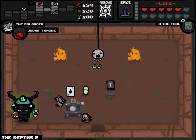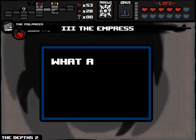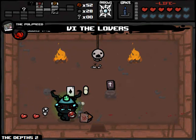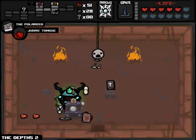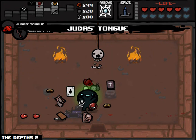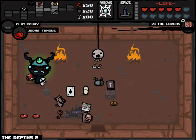What happens if we double the Empress? We probably do unbelievable damage right now. Lover's card — pop that. Just trying to give some extra space. Flat Penny gives us more keys whenever we pick up pennies, right? First off, pick up Flat Penny down here. There's no Tick I have to worry about. Then pick up the pennies.